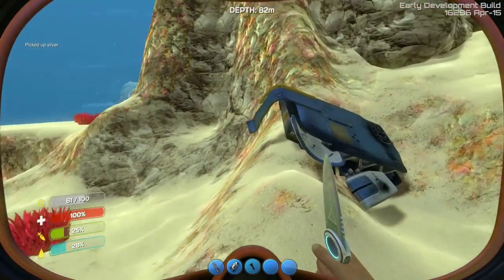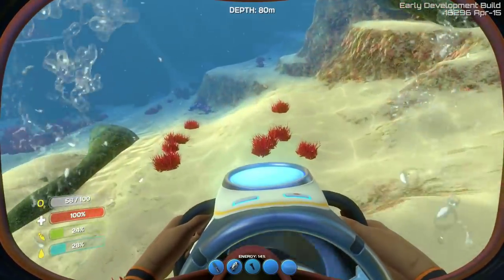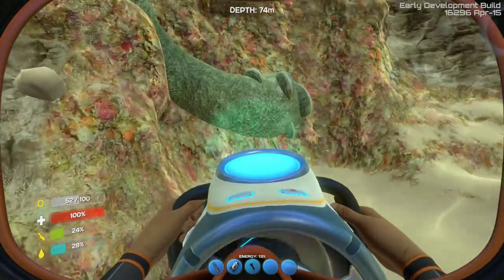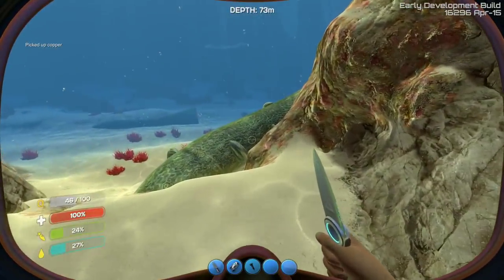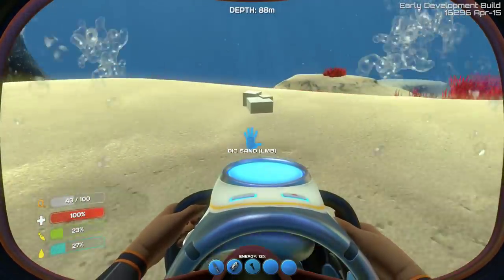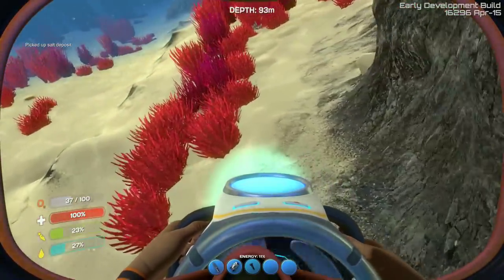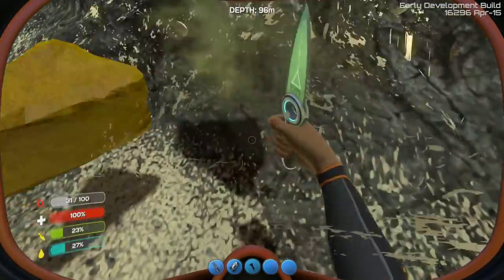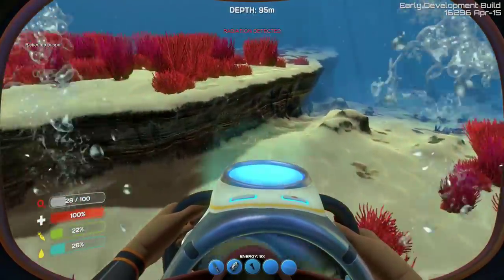I am out here and I'm gathering some more resources, trying to see what I can find. I think my Sea Glide might just run out of battery power here pretty quick, so we're kind of scouring the area. Now, it's important to note — the good resources like gold and stuff like that are only going to come from sandstone deposits. You won't find them in limestone, only in sandstone. This is limestone here — I'm not going to get gold or silver, I'll get copper or titanium.